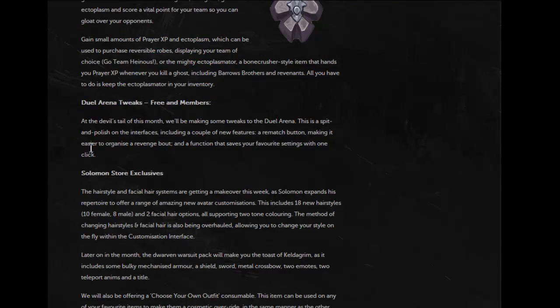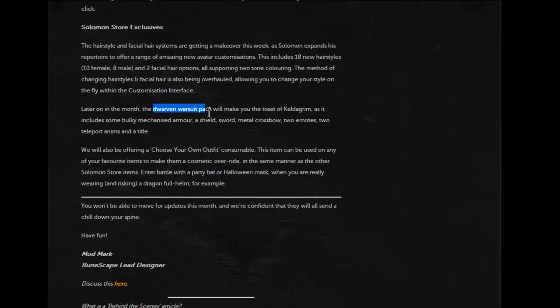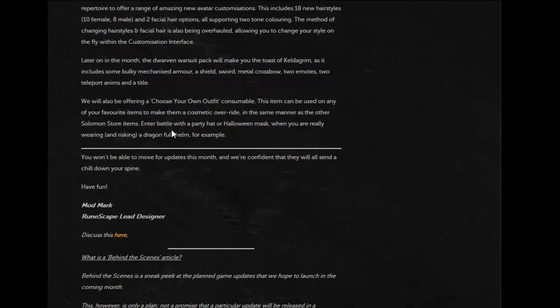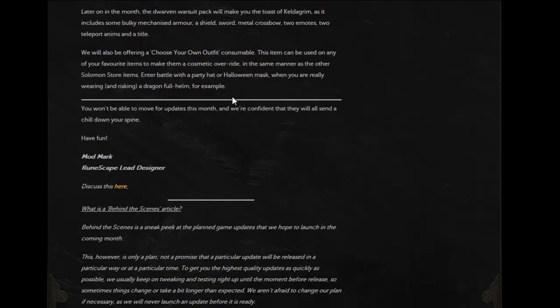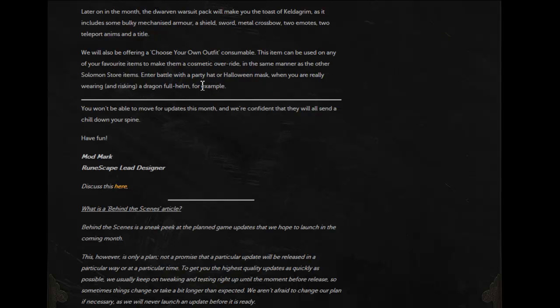Dual Arena tweaks include a bunch of new features like a rematch button, making it easier to organize, and favorite settings. Solomon's Store is getting new facial hair, 18 new hairstyles, a Dwarven Warsuit pack with a shield, sword, metal crossbow, two emotes, and two teleport animations — probably something like jumping into a cart. Also, there's a 'choose your own outfit' feature where you can put an item inside another item, like the Squid Cape, and it works for rares too.